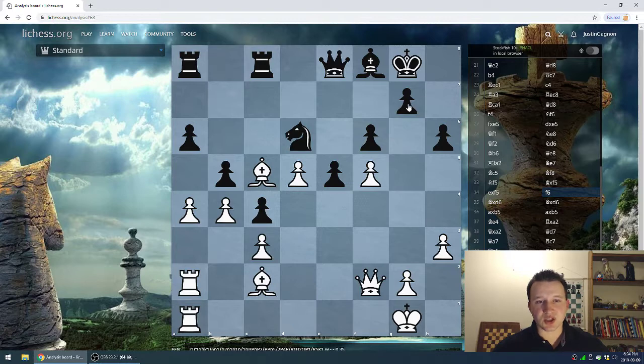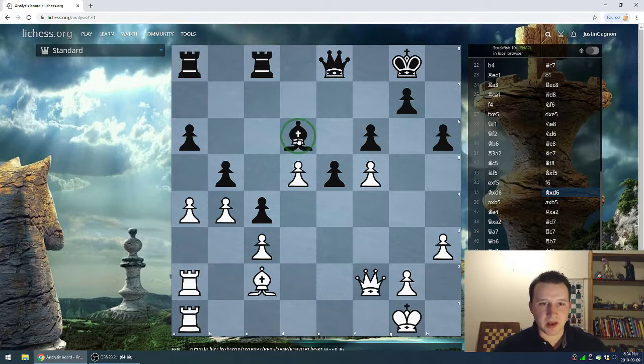Kasparov has made some concessions. On the queenside he's strong on the light squares but very weak on the dark squares. On the center and kingside all of his pawns are on dark squares, so he has a lot of light square weaknesses — even though his pawn chain is connected, he's created color weaknesses on both sides. Bishop takes d6 by Deep Blue, bishop takes back. This bishop is kind of blocked in by the pawn, but if things were to open up it would be a nice square. Right now it's doing a very good job blocking the passed pawn.